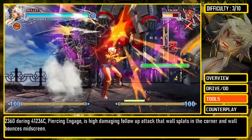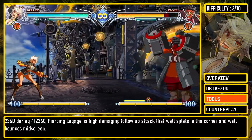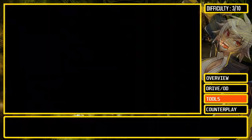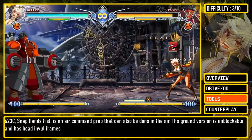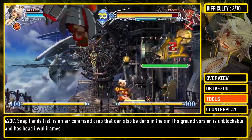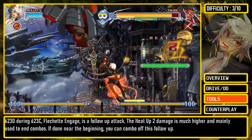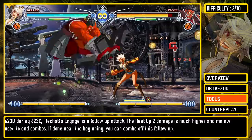236 during 41236C, Piercing Engage, is a high-damaging follow-up attack that wall splats in the corner and wall bounces mid-screen. 623C, Snap Hands Fist, is an air command grab that can also be done in the air. The ground version is unblockable and has head and wall invulnerability frames. 623D during 623C, Flechette Engage, is a follow-up attack.